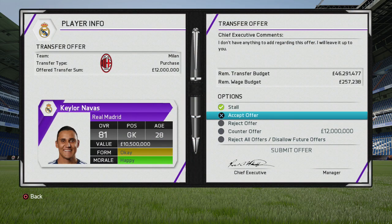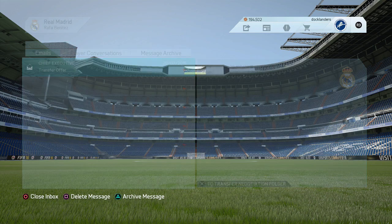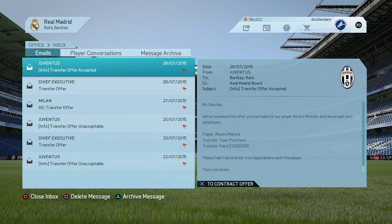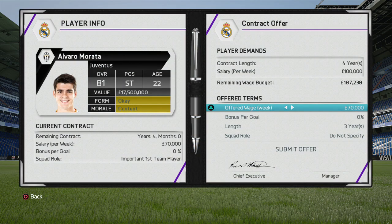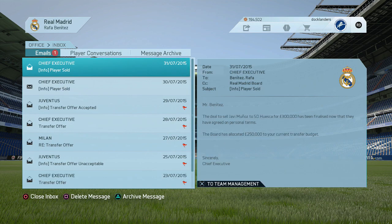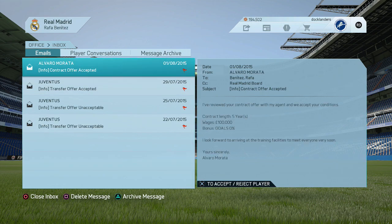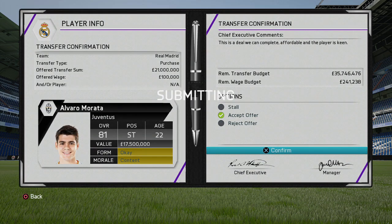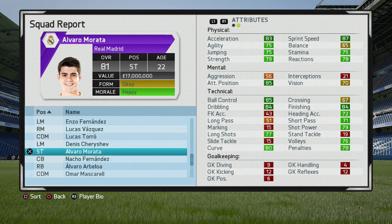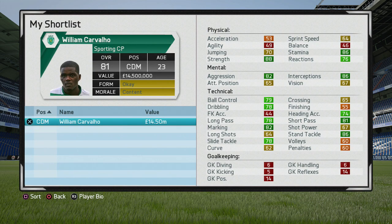Alvaro Morata would be another signing I'd recommend for Real Madrid. He's a former Real Madrid player — I believe they have a buyback clause with Juventus, though don't quote me on that. He's 81 overall with 88 potential, and at around £21 million that's a really decent deal. Karim Benzema is your main striker at 86 overall in his mid-to-late 20s, and your only other out-and-out backup is Mayoral. Morata could eventually outgrow Benzema's rating and become your number nine for years to come.